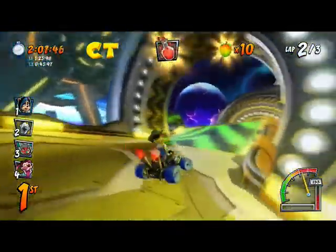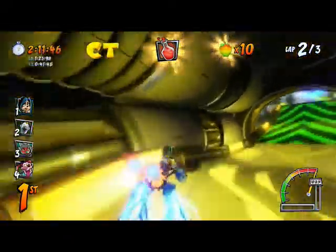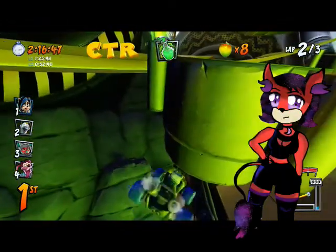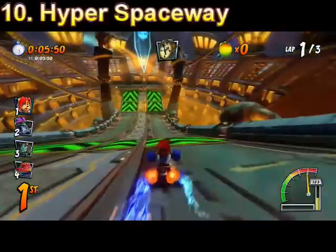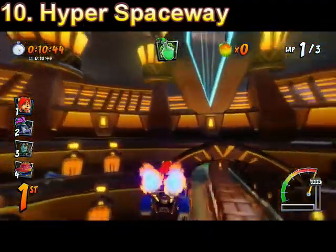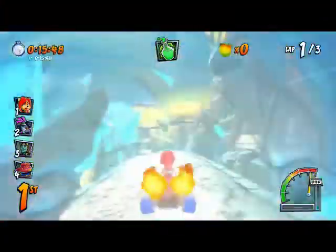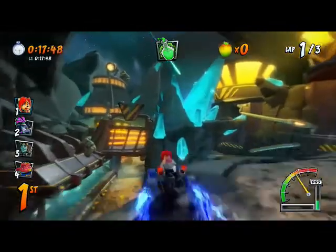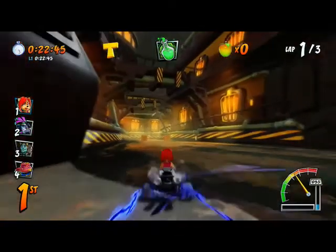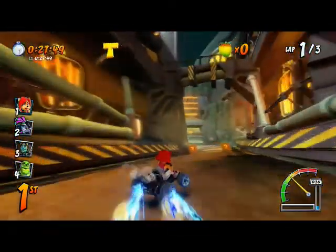Honorable mention goes to Oxide Station. This level has two long precision jumps — you have to jump and position just right so that you get them, hence why I always like to include precision. Number 10: Hyper Spaceway. This level has the same basic issue as Oxide Station. You have to get the right amount of momentum to get all the letters in the air. The only reason I put it as harder is because of the hidden letter shortcut, and the level also just feels longer. Oxide Station's letters were more straightforward.